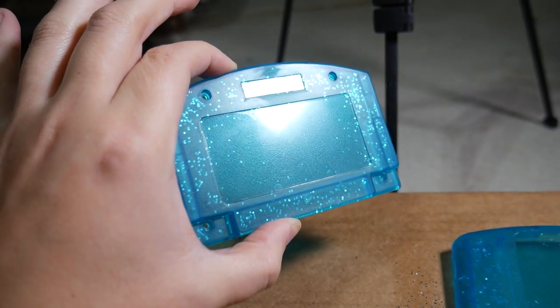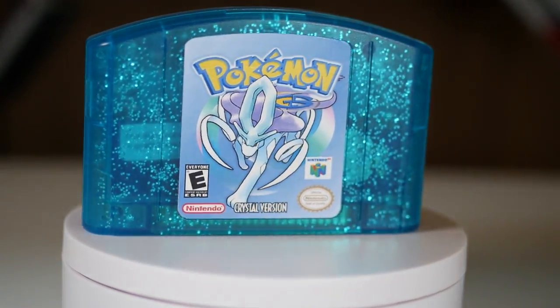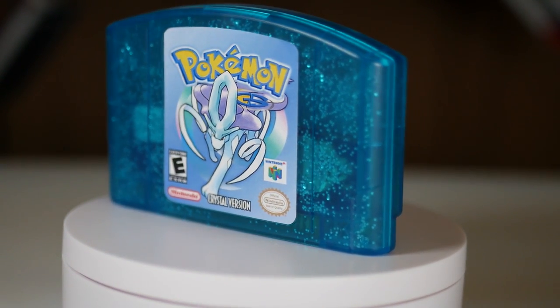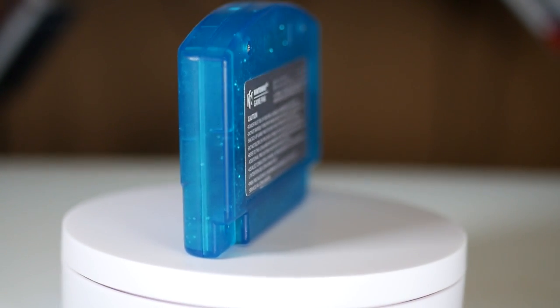So now all I had to do was apply the label, and this is how it turned out. I think this came out pretty well, but it is glitter on the inside, so honestly the shine depends upon the light angle. Because of that, I thought it would look kinda dumb if I put the glitter on the outside of the cartridge instead. So yeah, I think this ended up pretty decent. Now let's throw this on the N64 and test it out.